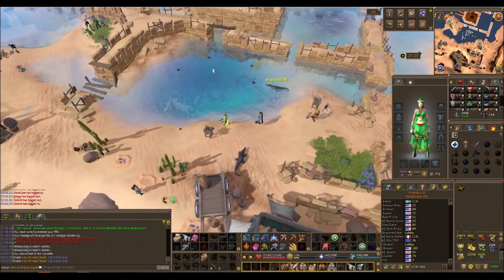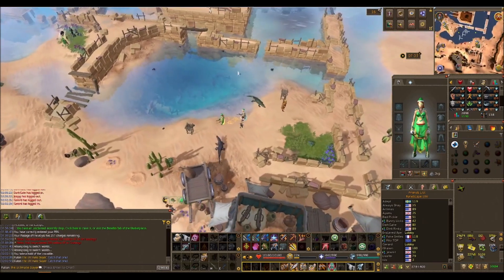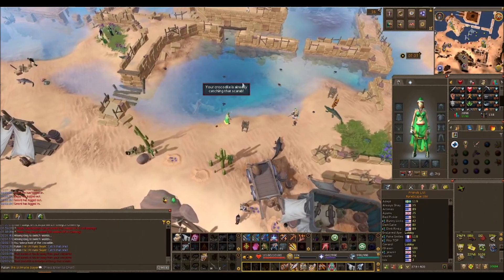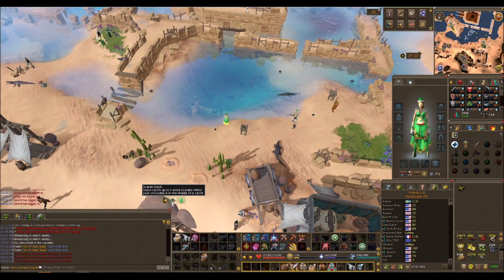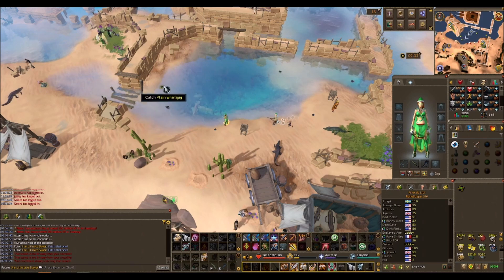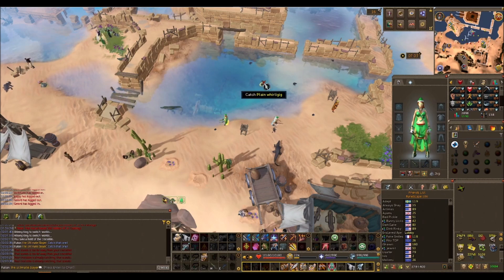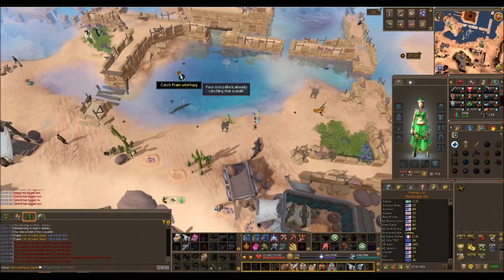This results in about 700 to 1,400 scarabs per hour — the most I got in an hour was 1,400. If you're below 3,000 scarabs caught, you can only catch three at a time, and you can see that on the buff bar. If you're above 3,000, you can actually hit five, which speeds things up quite drastically. Please note you will not get statue pieces for the extra ones you click on.